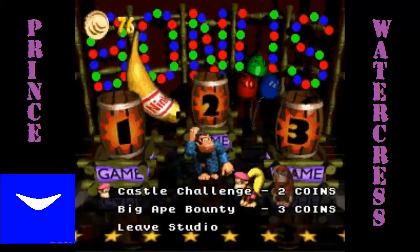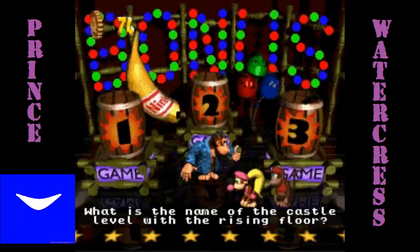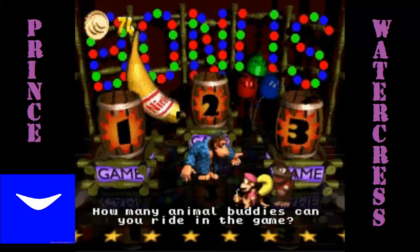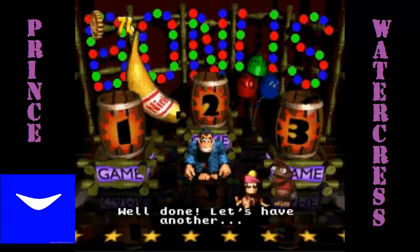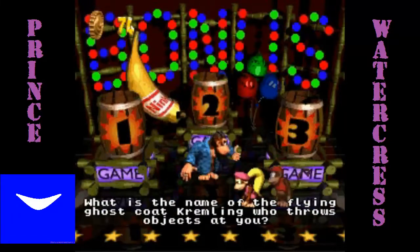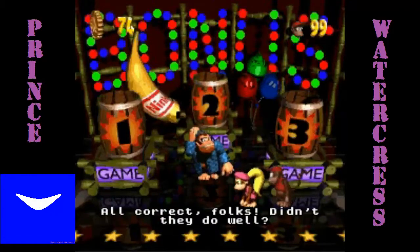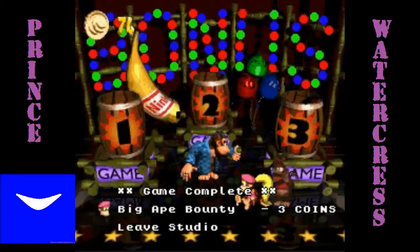Now it's time for Castle Challenge. What is the name of the castle level with the rising floor? We did that in the last episode and that would be Castle Crush. How many animal buddies can you ride in the game? That would be 5. What is the name of the flying ghost coat Kremling who throws objects at you? That would be Cloak. And finally, Big 8 Bounty. After that we won't have to deal with any more questions ever.